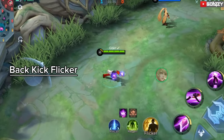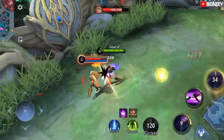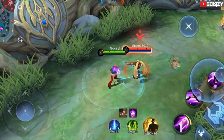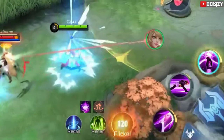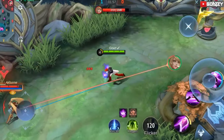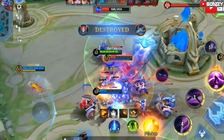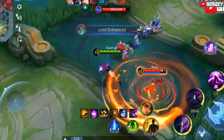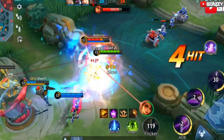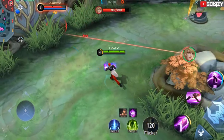The back kick flicker is a little bit harder. You need to do this when you are close to your target. To do this, press your ultimate, then before the animation where the enemy will be hit, use the flicker and target it in the direction you want. This combo is used if you are not behind the target, or not in a position where you can kick the target toward your team. This combo is also used on enemies that are chasing you. You can use it in any direction, not just behind the enemy.